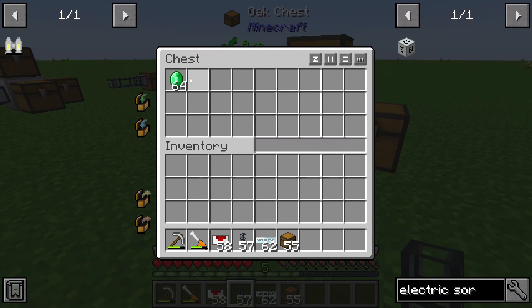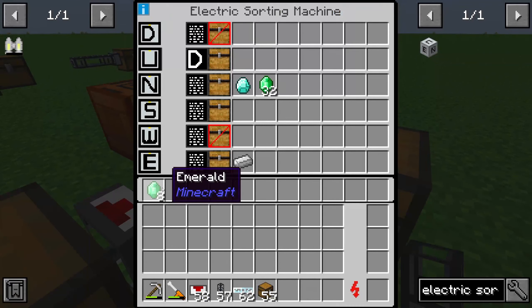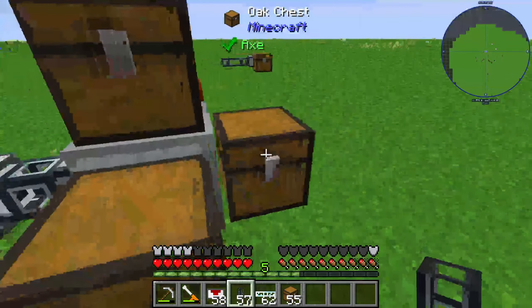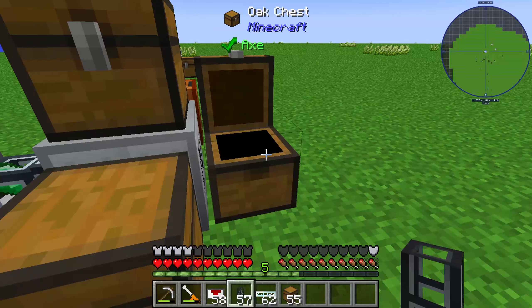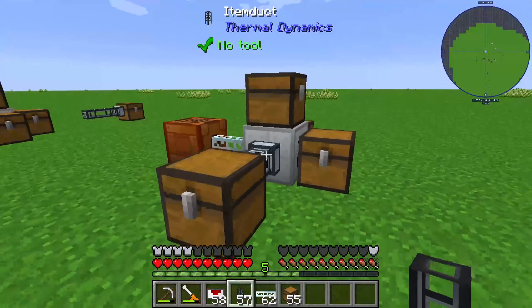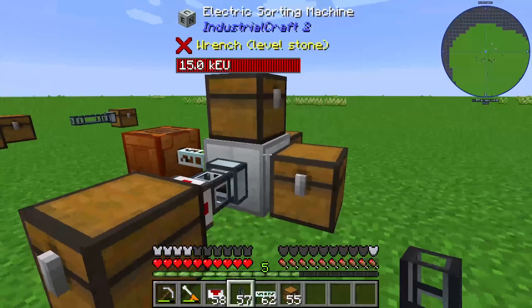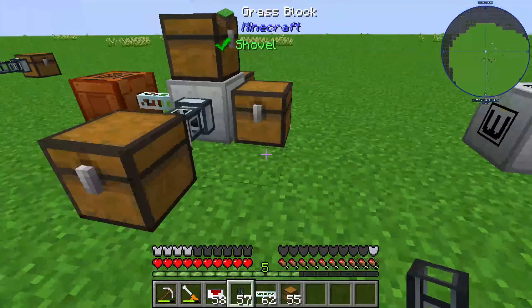Let's take a look — I put 64 items into the chest and we can see the internal storage filling up. At 16, nothing happens. At 24, nothing happens. At 32, it's pulled out to the north, just like we wanted. That's the functionality of the electric sorting machine — that's all you need to know to route your items through it.